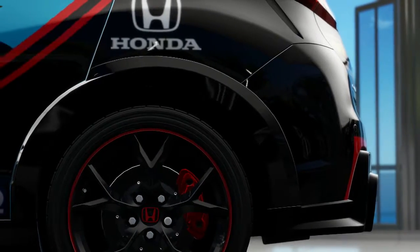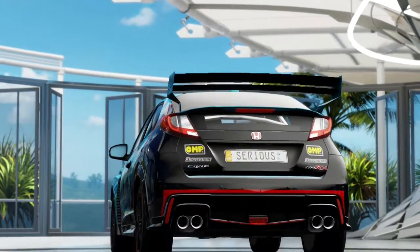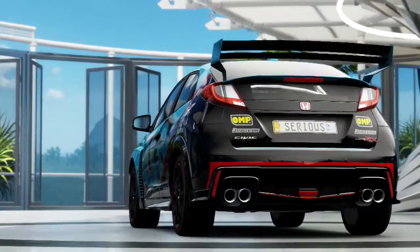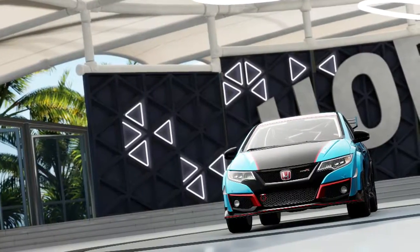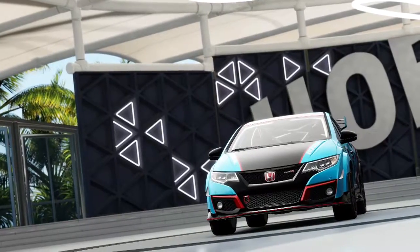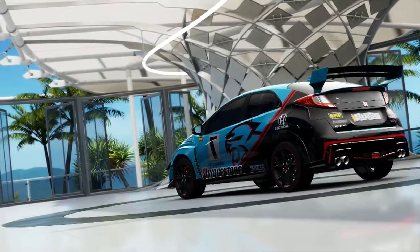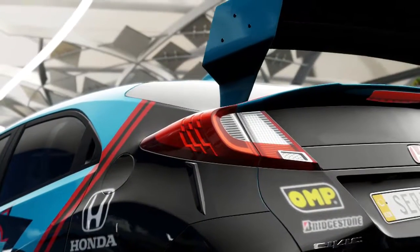Welcome back to Forza Horizon 3 and another cross-country car build. My vehicle today is the Honda Civic Type R. This was one of the cars added in the PlaySeed Car Pack added just a few days ago. It now has 914 PI which puts it just into S2 class, however that's because you can only use the stock engine — there are no engine swaps or conversions available for this car.